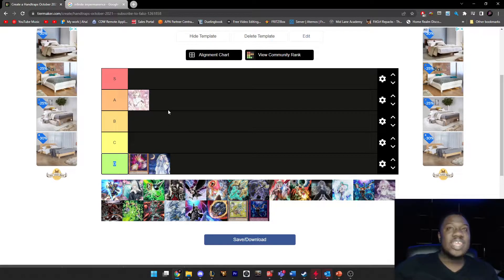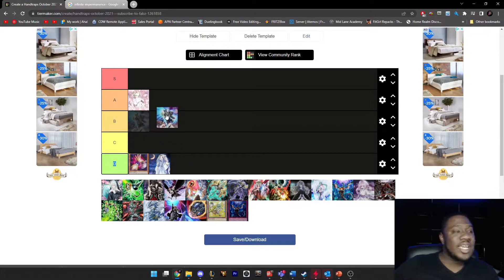Ash Blossom is going to be A tier. Even though it's not amazingly perfect, it's consistently good against most decks, which is what I love about it. It's pretty much always going to be that A tier hand trap I want to see at some point during the game. It can also hard-stop some pretty frustrating cards and it destroys rogue decks. So yeah, Ash Blossom is A tier for sure.